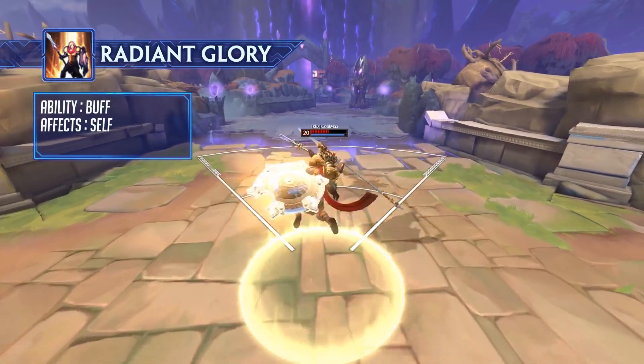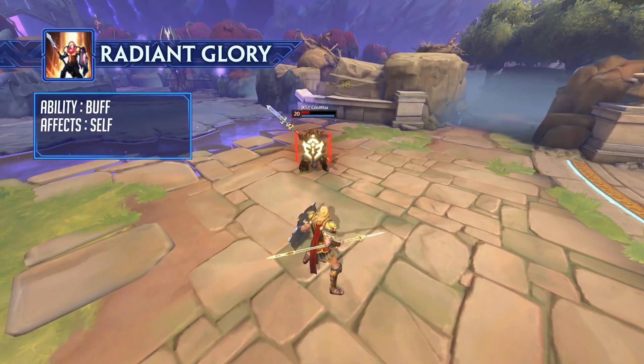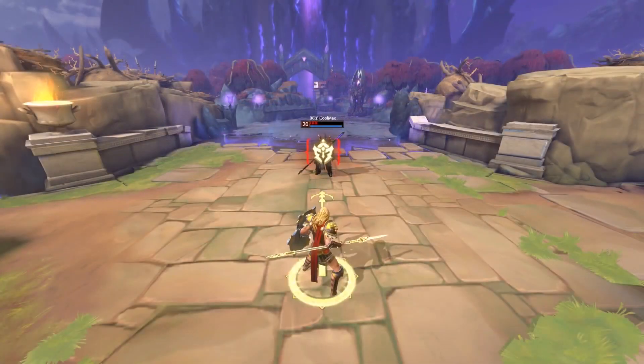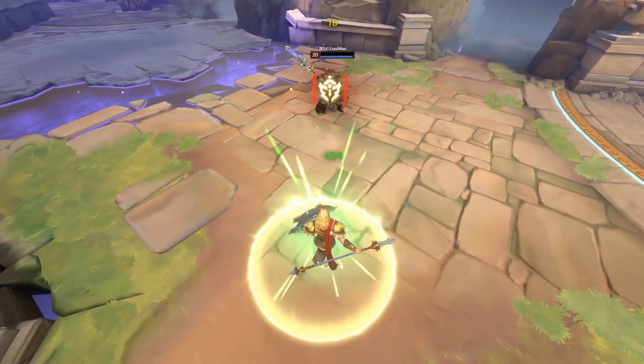When Achilles activates his second ability, Radiant Glory, he gains bonus physical power, protections, as well as crowd control reduction for a limited time. Achilles also heals himself every time he damages an enemy with an ability while Radiant Glory is active.